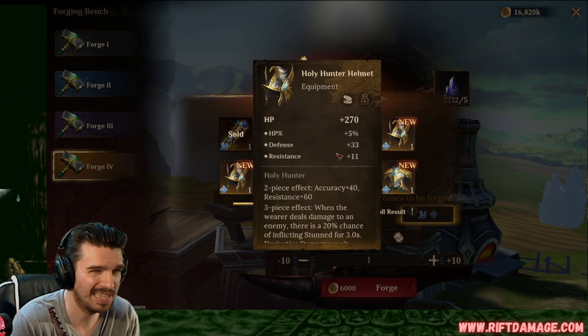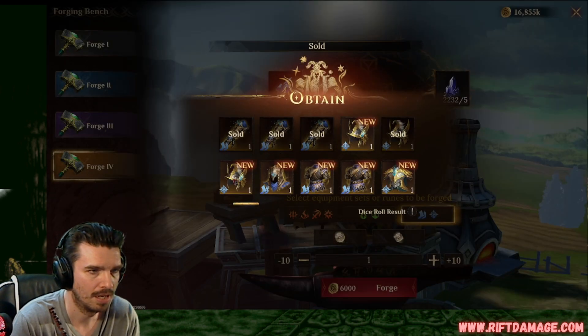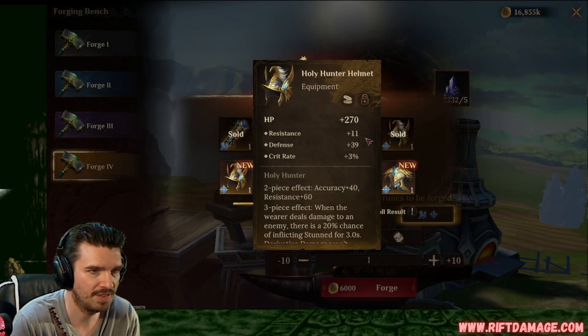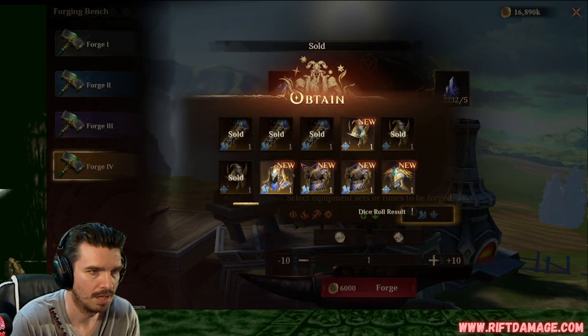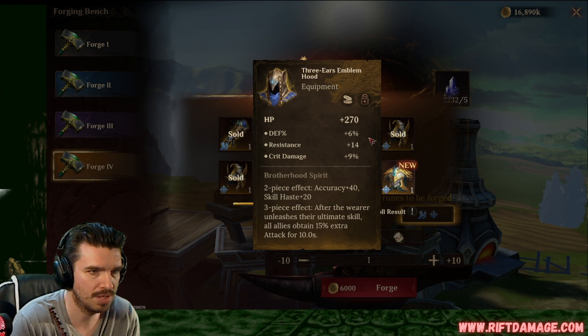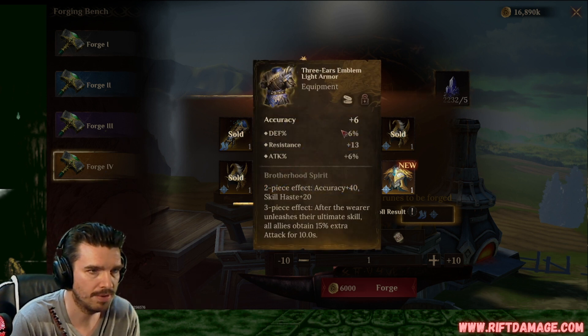HP percentage, flat defense, and resistance. We can sell those. Resistance, flat defense, and crit rate. We can sell those. Defense percentage, resistance, and crit damage. We can keep that. Accuracy, defense, resistance, and attack. Not bad. We're getting a lot of accuracy armor tonight.